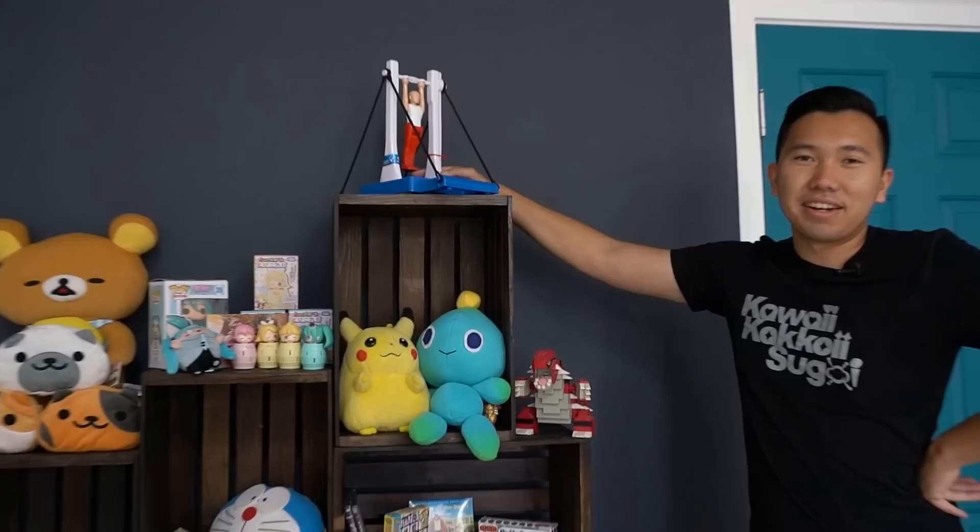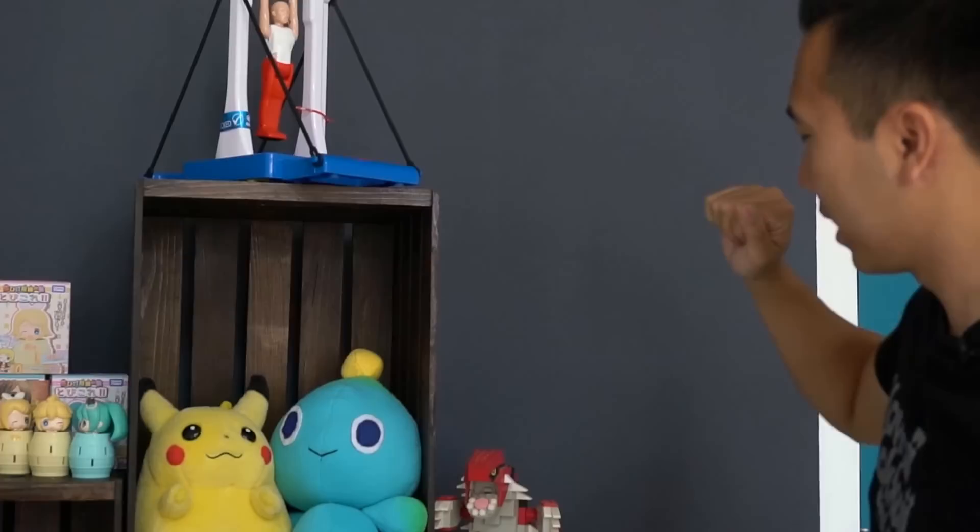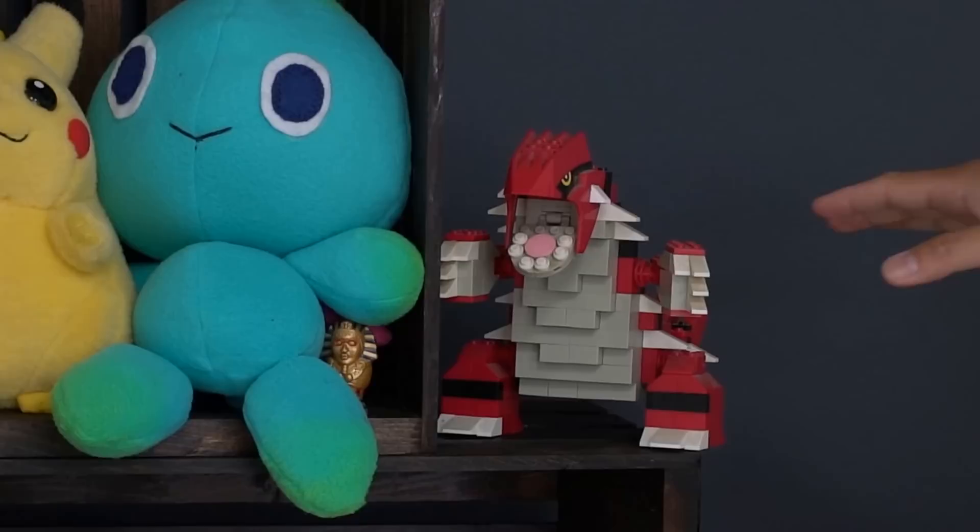On the top crate right here is the crown jewel — KKS, the Japanese gymnast game. Unfortunately this unit is broken, that's why it's sitting here on the top shelf as a display. Moving on, we got Mega Block Route right here — you might have seen it in some of the previous KKS videos when I used to shoot in my room. He's always chilling there.